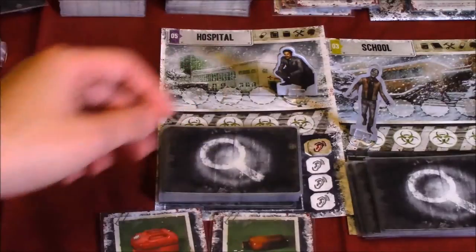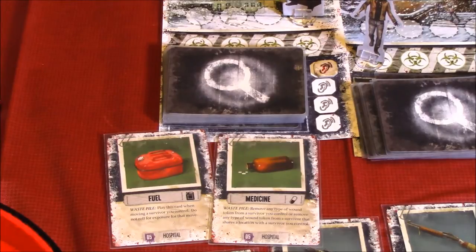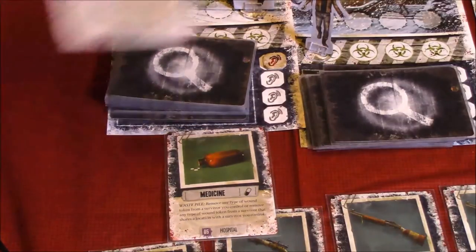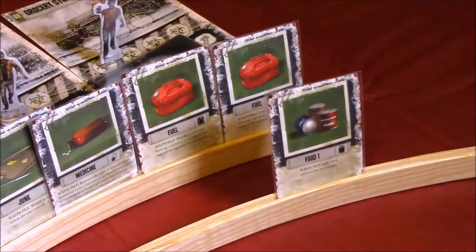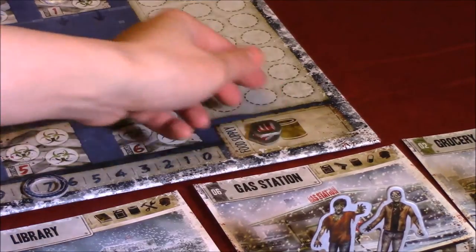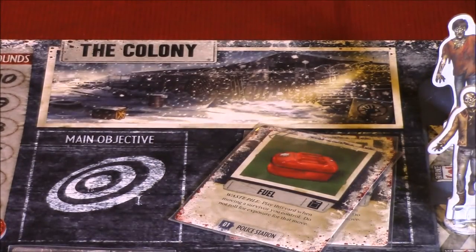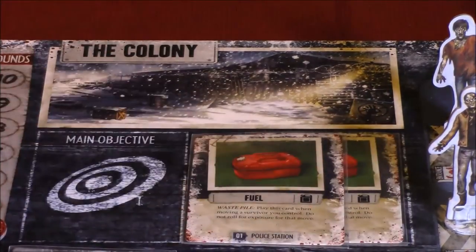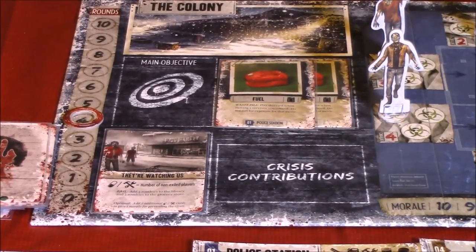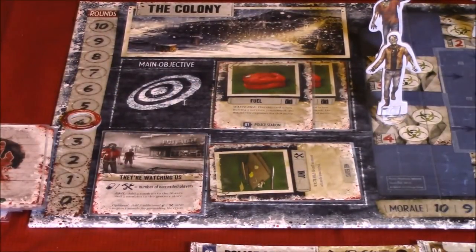And we got medicine. Which one do we want more? Let's grab the fuel. Let's play our food two card and put two food into the food supply. Let's use our free action to clean two waste — we got two cards there, so we're fine on waste. And I will satisfy the mission by putting a junk card, a tool card, into the crisis contribution.